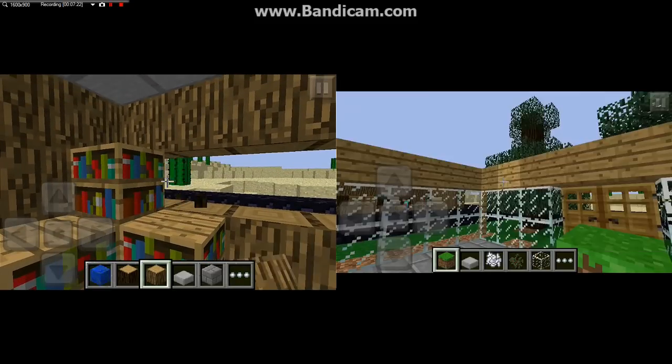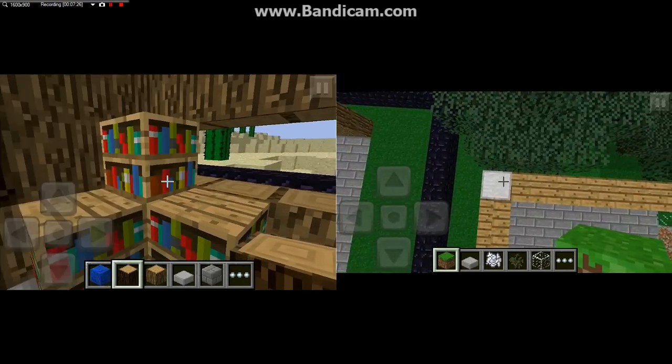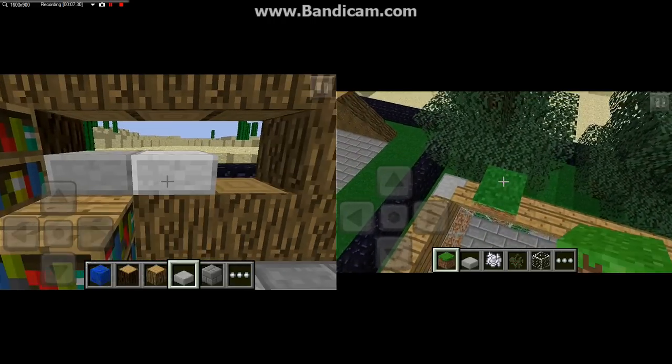In the next update - if I'm wrong, go ahead and correct me - do we have half-slabs being placed on all four sides of the block?